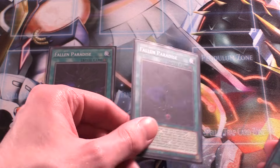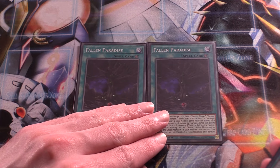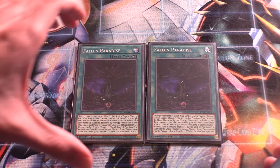Next up, two copies of Fallen Paradise, your field spell. It protects your Sacred Beasts from card effects — they can't be destroyed by card effects and they cannot be targeted. Also, if you control one of the Sacred Beasts, you can draw two cards during your main phase. You can search this off your Chaos Summoning Beast, that's why you run only two copies. It's insanely good for the deck — gives you protection and a Pot of Greed every turn, so it's definitely a must-run.